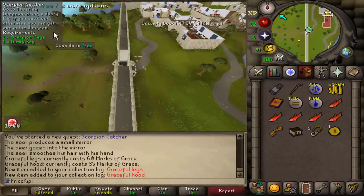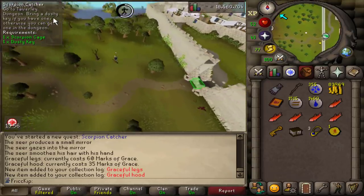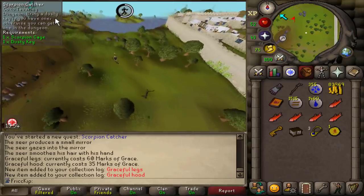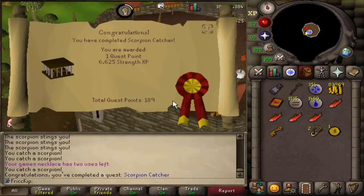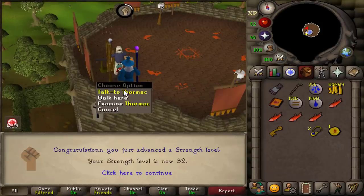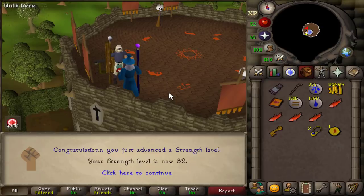Just as a little side note, the clip I recorded of me finishing Rat Catchers with that quest completion screen was the 1000th clip I recorded for this series. Scorpion Catcher is done — it's a pretty pointless quest, but Thormac will now allow us to make battlestaves into mystic staves, which probably isn't too useful, but there is at least one stash unit that does require a mystic staff.